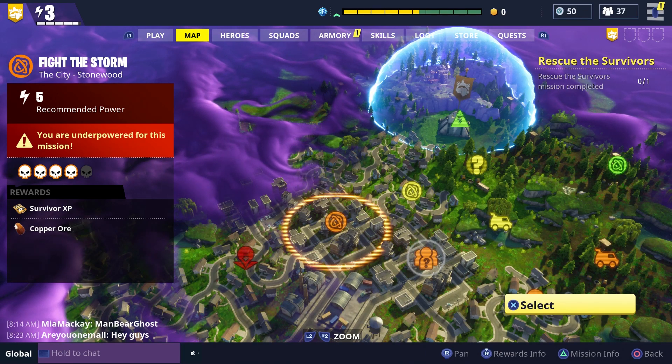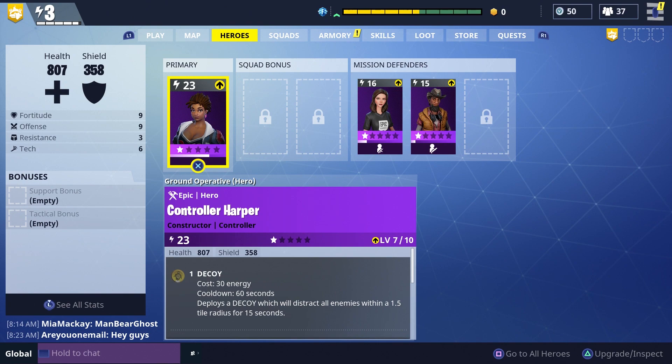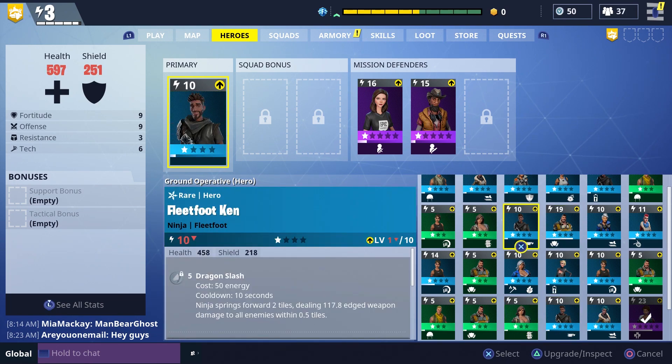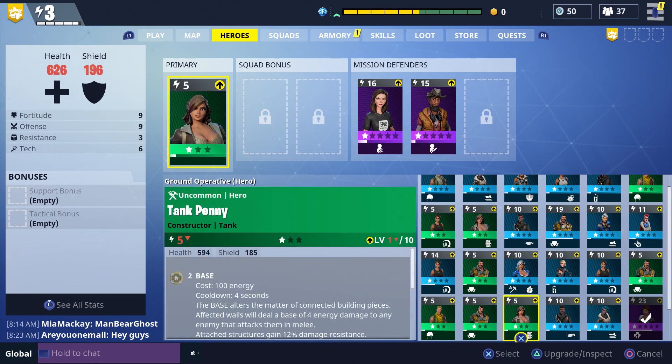So if we go over here into our heroes, you're going to see I have a level 23 power level character. I have some other ones in here also, but the higher the level they are — your power level in this is going to be contingent on your statistics on that personal character.